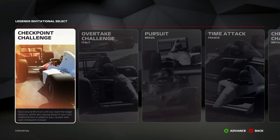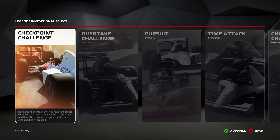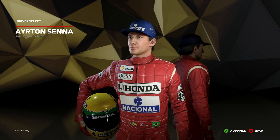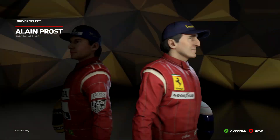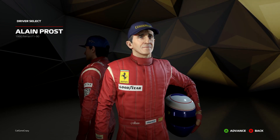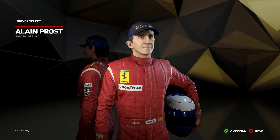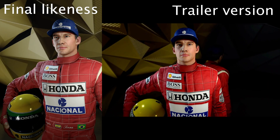There are nine challenges in the Legends section, and you can choose to play as either driver for each one. They both have 3D likenesses programmed into the game, and they are at least recognisable, though it might take you a little longer to recognise Senna than Prost. I do think that Senna's likeness looks a little better than it was in the reveal trailer though, so that's something.